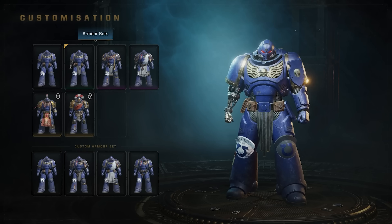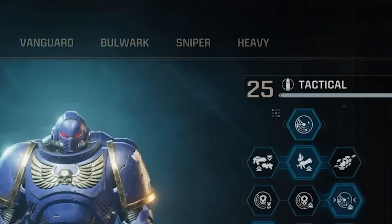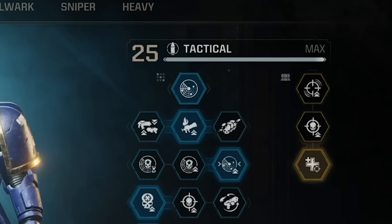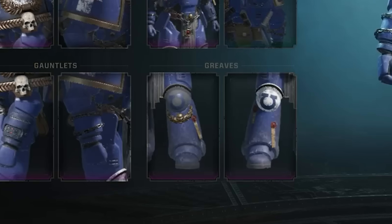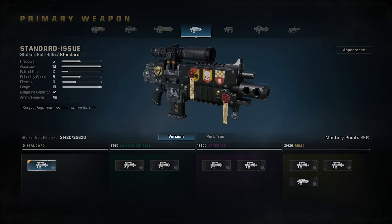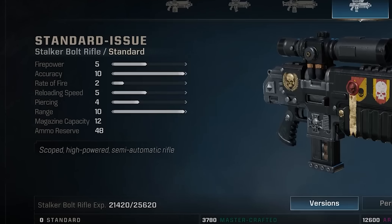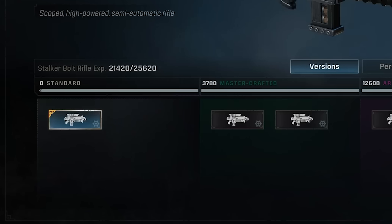When it comes to customization — which carries across all modes — each class, including Tactical, Assault, Vanguard, Bulwark, Sniper, and Heavy, has three loadouts so you can customize for particular group designs, plus more than 25 skills per class for upgrading. You can edit your armor by outfitting different helmets, pauldrons, breastplates, war gear, gauntlets, and greaves that you unlock throughout the three modes as rewards, and also change the look and color of all of them. There are also seven weapon classes.